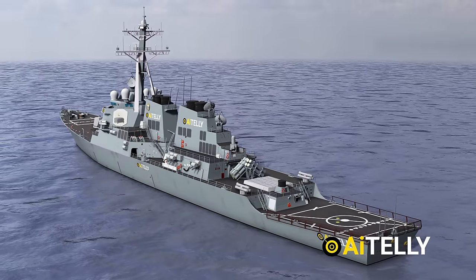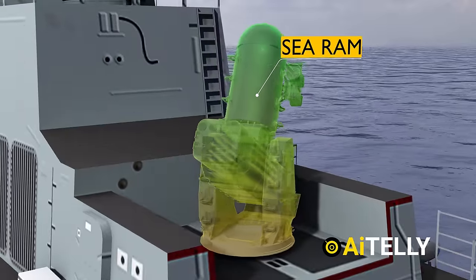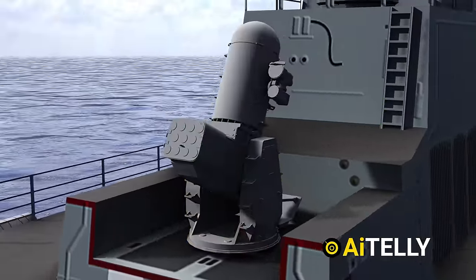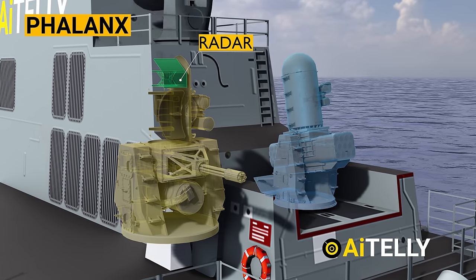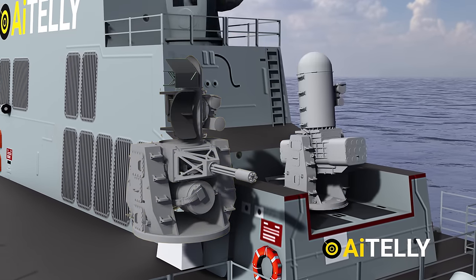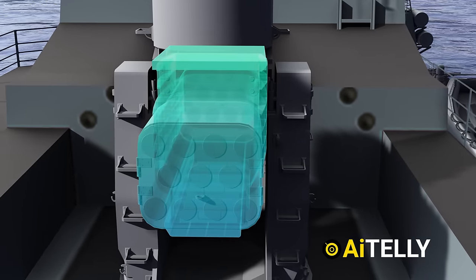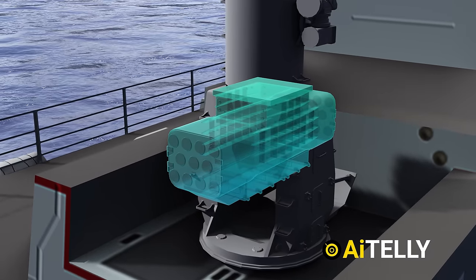If that doesn't work on small targets, another close-in weapons system — the C-RAM — comes into play. The C-RAM integrates the radar and electro-optical system of the Phalanx, but this system alone packs an 11-cell RAM launcher that can be reloaded, creating an autonomous system that can engage threats without relying on external information.